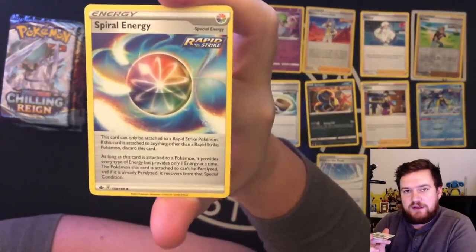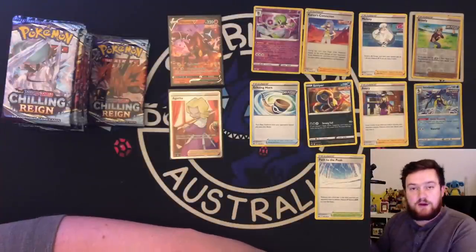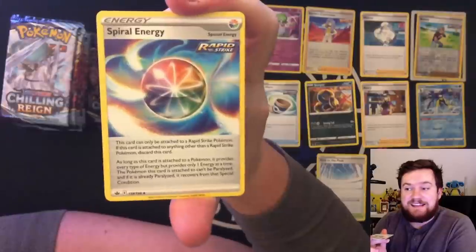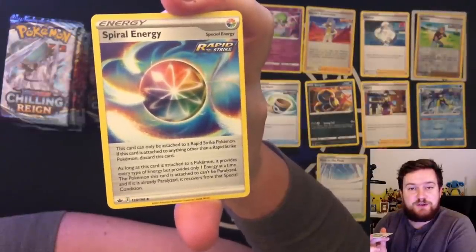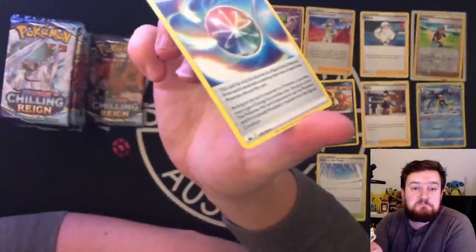Spiral Energy — it's the Rapid Strike equivalent to the Single Strike Energy. It's the same exact thing: you can attach it to your Rapid Strike Pokemon, and your Pokemon can't be paralyzed. Neat.